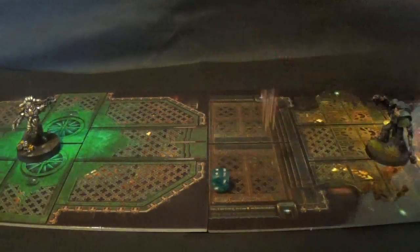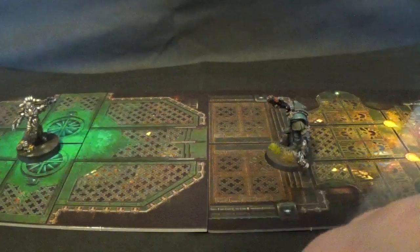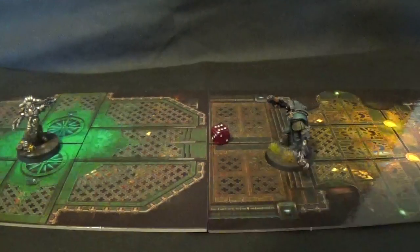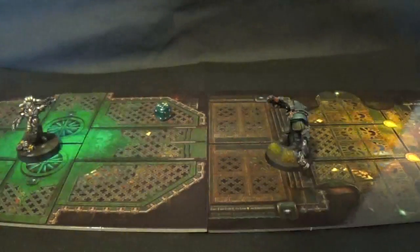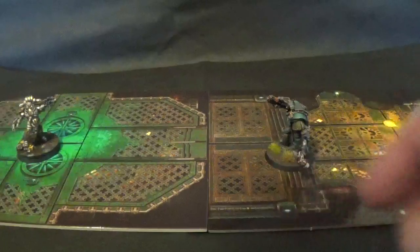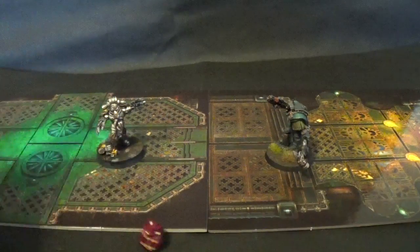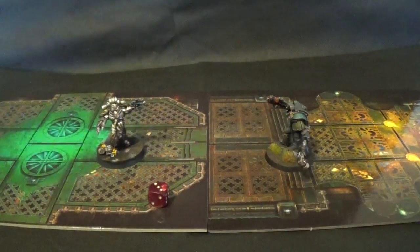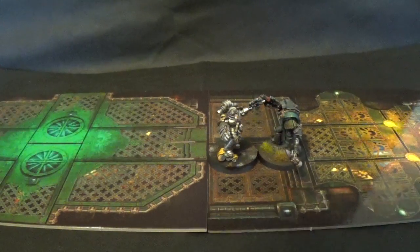The Praetor gets the red dice and goes first. Praetor moves up 6, fires the combi-bolt, hitting on a 2 re-rolling, wounding on a 3 — wounds — but Narek makes his 2+ armour save. Not going to try and charge. Narek Drago moves up 6, fires the mastercrafted bolt pistol, hits, wound on a 4 — nothing. 6-inch charge — makes it.